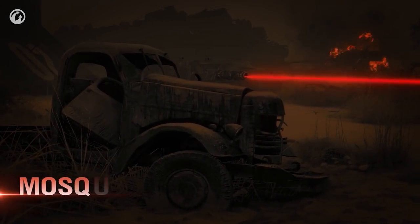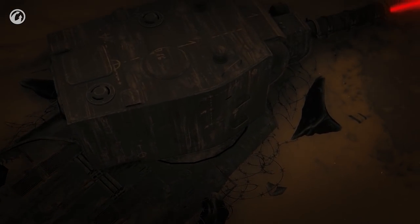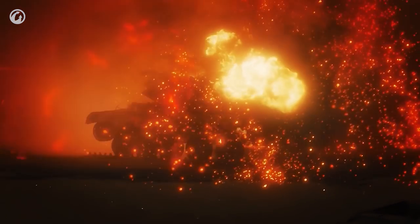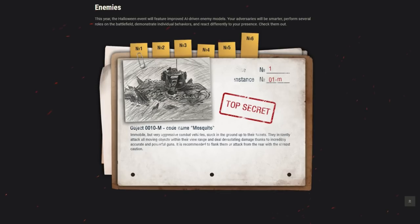Now you have the Mosquito — a static AI that will have a laser beam highlighting where and who it's aiming at. Simply get around the back of it to help you not take too much damage. This is not a high priority target, so make sure you just keep moving, stay out of danger and don't let it aim at you. But it will hurt you if you stay stationary too long and let it get an easy shot at you.